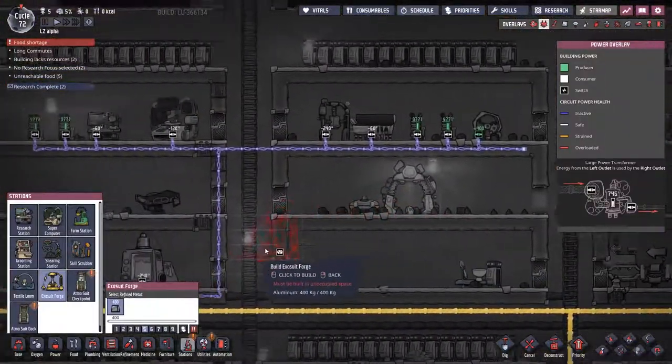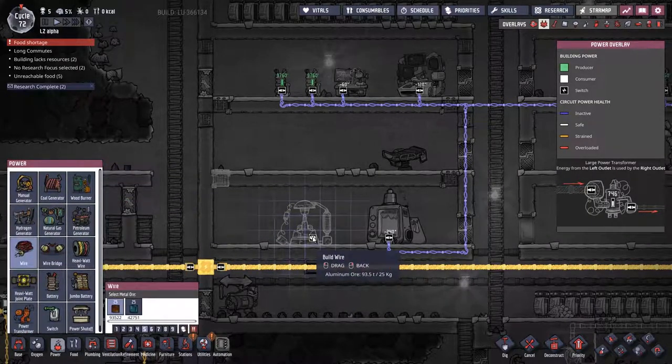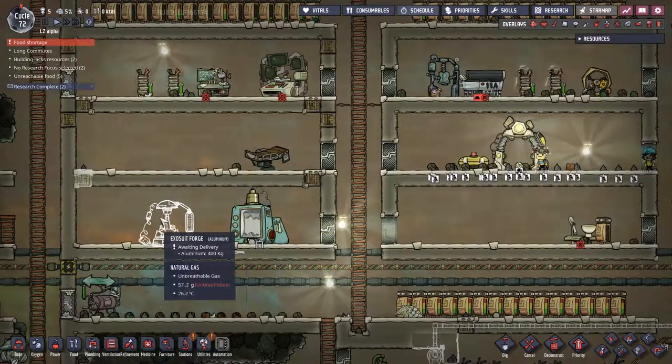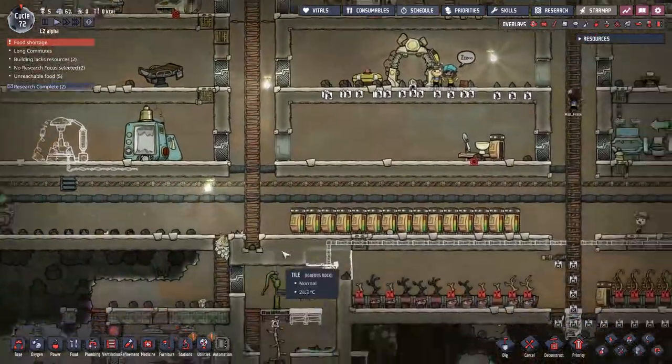The Exosuit Forge came in at some point when I wasn't paying attention, so I'm just going to go ahead and drop that there. Maybe even run out some terrible power wires from the researcher. Then we'll make ourselves a couple — but we need actual aluminium. That's all right because this one deals with that. I'll put about six in, maybe — we'll find out.